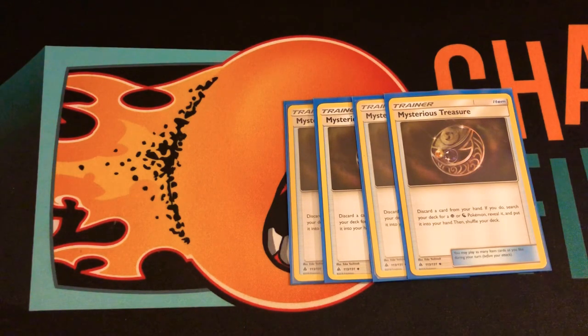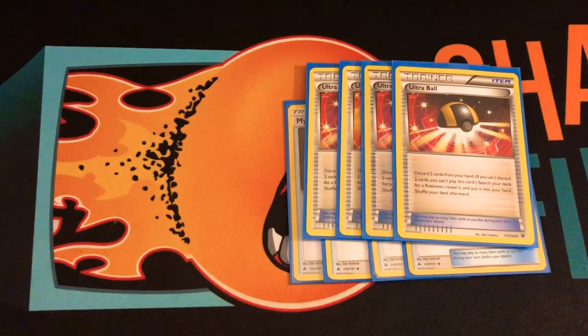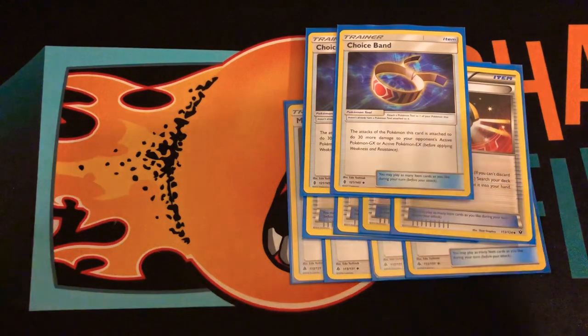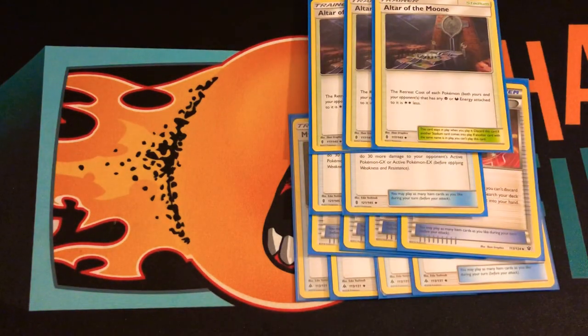For items, I play four copies of Mysterious Treasure — obviously to search your psychic Pokémon like Malamar, Gengar, Inkay, or Lele. Ultra Ball so I can get Omastar, Marshadow, or Oranguru. Two Toad's Bands just in case you only have trainers dealing like 180 or 130 damage. Three copies of Altar of the Moon so I can have a free retreat — Marshadow is one retreat and Malamar is two.